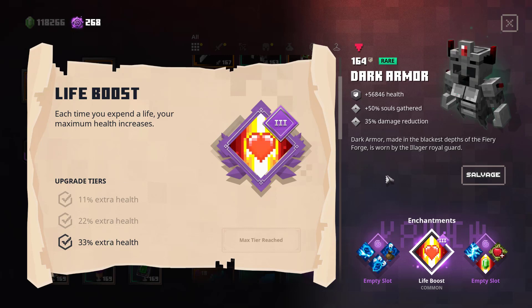Per death you can get up to a 33% bonus maximum health, so on your last chance you will have double the health you normally had. For players trying to get through Apocalypse Plus for the first time this enchantment might be useful, but I don't think it will be useful for optimized builds.